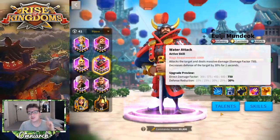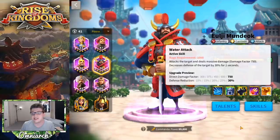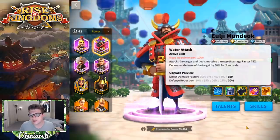With that being said, let's take a look at his skills. His primary skill is called Water Attack — probably could have thought of something a little more creative than that. This is his best skill, so if you're going to skill him up, you want to get this to five before you move forward with the rest. It has a 1000 rage requirement and deals a massive damage factor of 750, and decreases the defense of the target by 30% for two seconds. Right off the bat we see a direct damage factor that is a bit lower than other commanders in the epic tier.